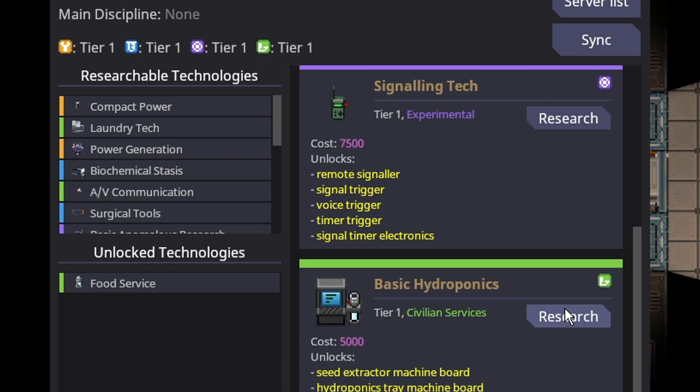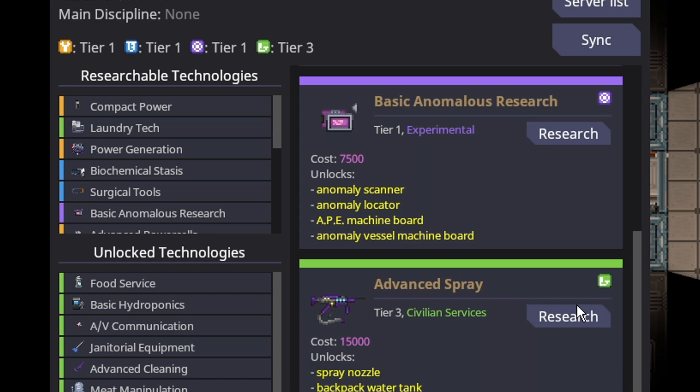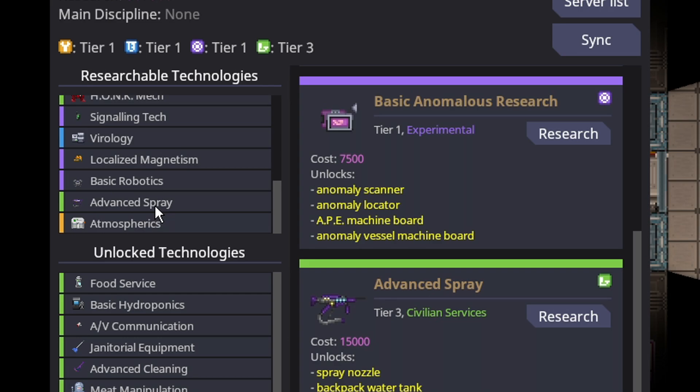You just research all civilian services, and obviously this is not something you can do round start. Thankfully, civilian services doesn't have much in it — it only has about 7 techs until you can get it. You might have to research 8.